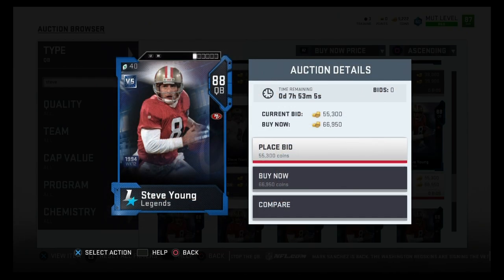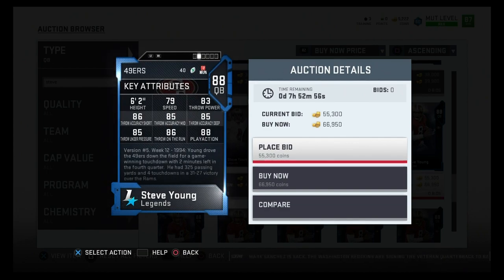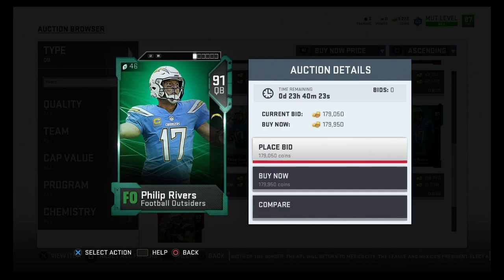For the 100k mobile passer, I'm going with 88 overall Steve Young, actually down to about 67,000 coins. He's got 79 speed, 83 throw power, 86 throw accuracy short, 85 throw accuracy medium, 85 throw accuracy deep, 85 throw under pressure, 86 throw on the run, and 88 play action. The only downside is he's left-handed, but he has the speed to break away and can throw on the run really well. For a mobile quarterback, you want the dual threat — pass first and run when needed — which is why I went with him.